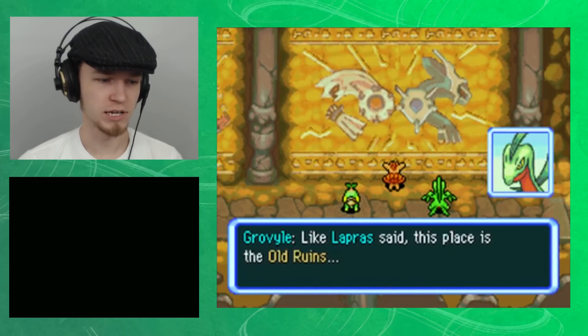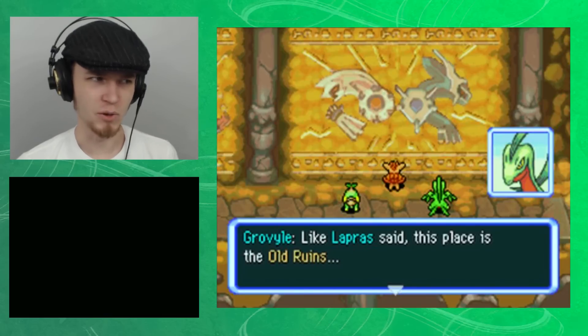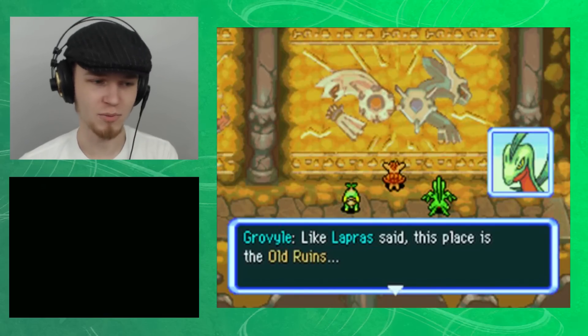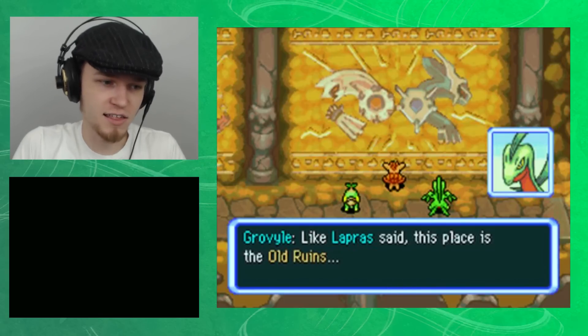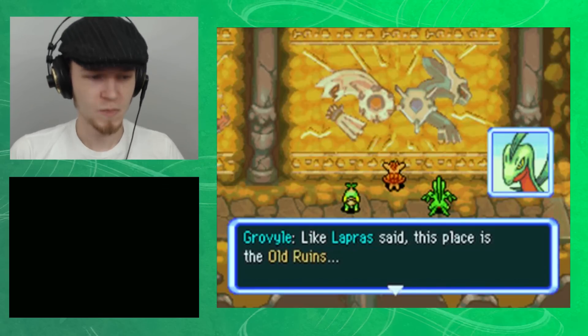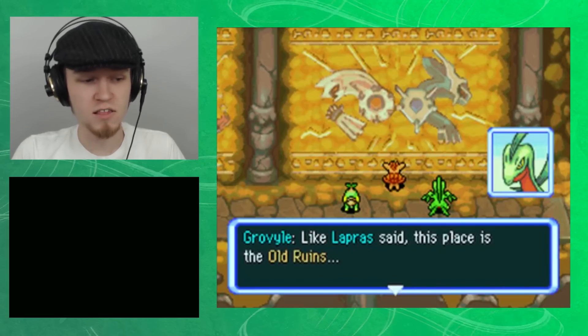Whoa, why are they not fully drawn? It's kind of weird. Mew was full body, Kyogre and Groudon were full body, but Palkia and Dialga are just like, "I have a head and an arm." Like Vapras said, this place is the old ruins.